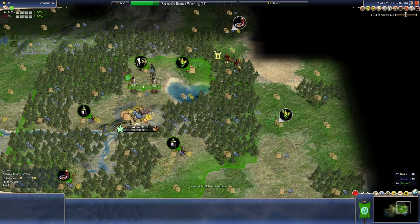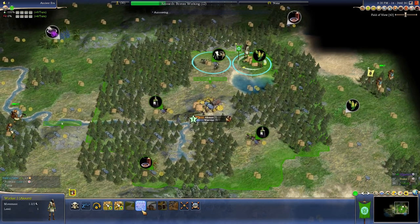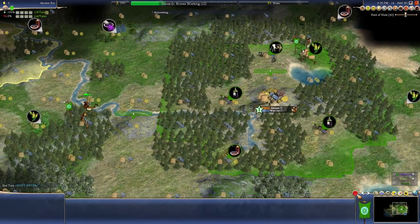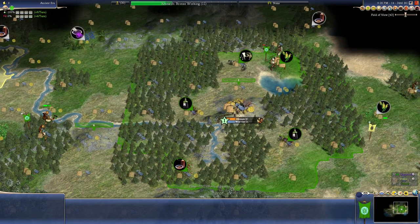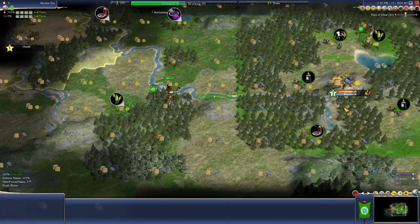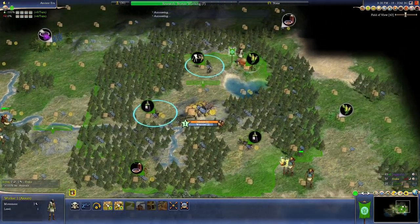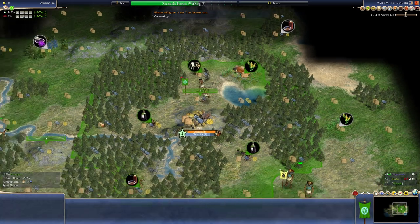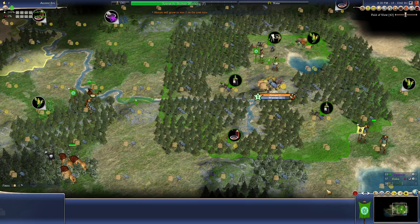I believe I started on this tile and I moved south here. No tech trading. How do I attack this guy? Flatland capital. Guess we see what Bronze Working reveals. Could horse archer rush — it's not the dumbest idea ever with how close he is. I don't care if he has MPs. Seven turns until the tech. We're gonna farm this while we wait, which will take five or six turns — should be perfectly in line.